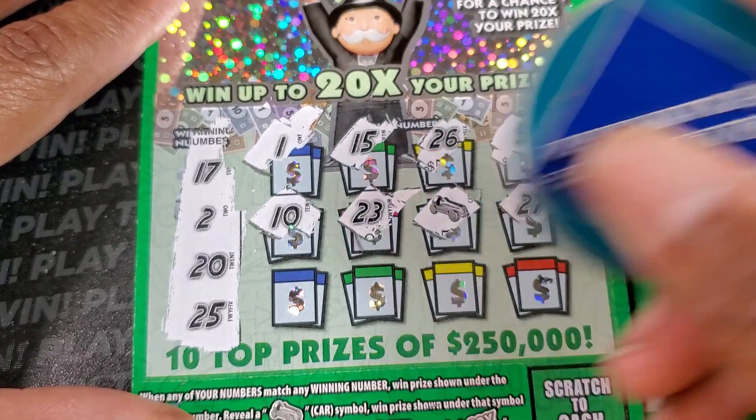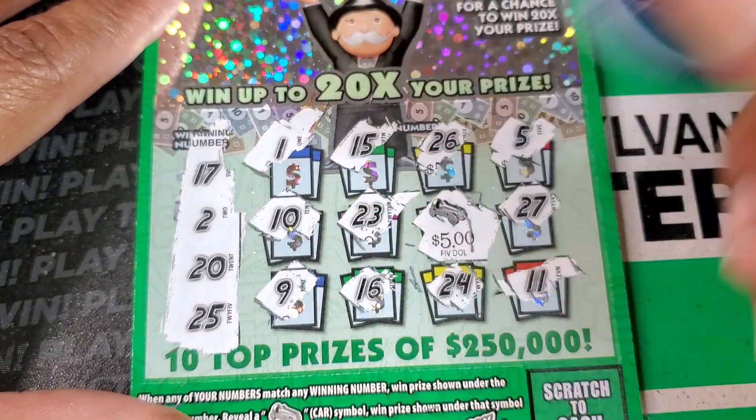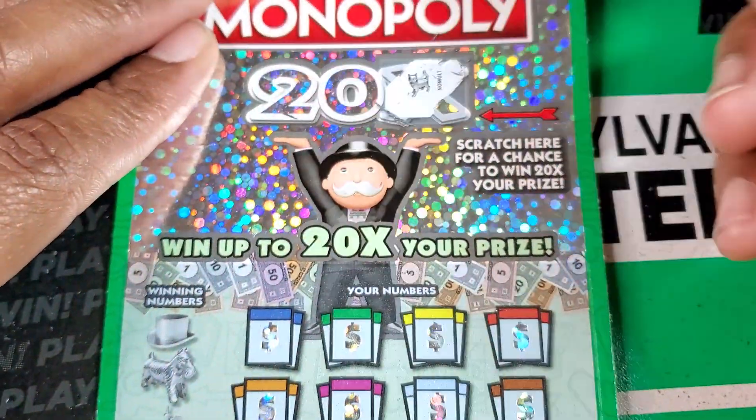I gotta get used to these symbols on this ticket. 9, 16, 24, and 11. Let's see what the car gives us. We'll take that 5 bucks. Alright, we're on the board. Oh wait, I did do the multiplier.